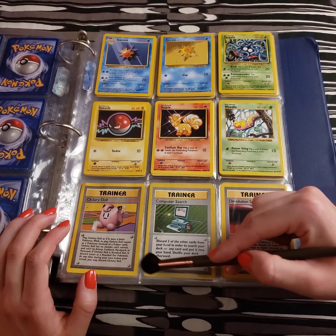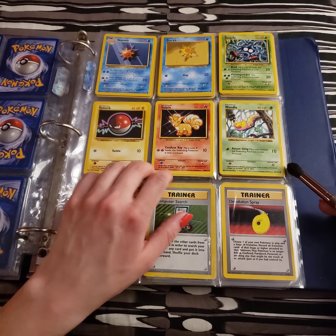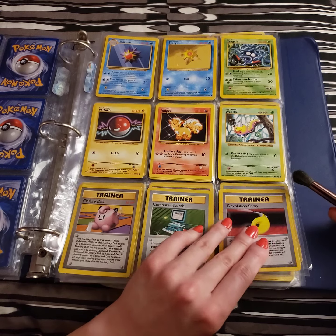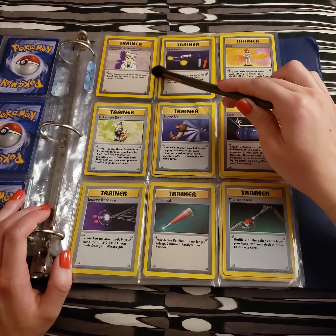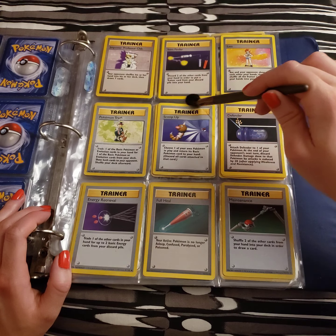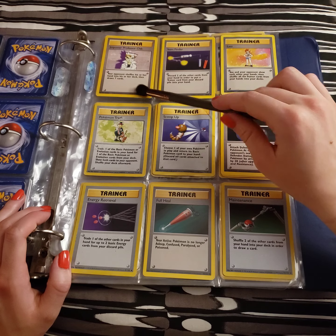With all of these searcher cards, you have to shuffle afterwards. We have a De-evolution Spray — funky little shape here. I think the next page is going to be more trainers as well, but it's really cute to see the old trainer designs. We have a very intimidating Imposter Professor Oak here. Your opponent shuffles his or her hand into their deck and draws seven cards. I don't know if I have ever put him in my deck — seems like a pretty random chance kind of card, unless they have more than seven cards already.